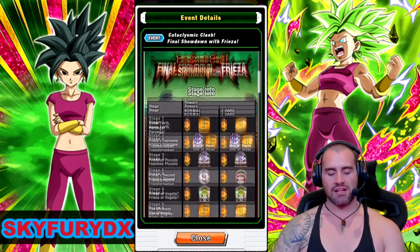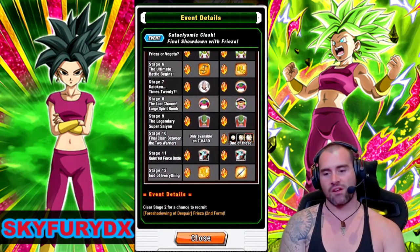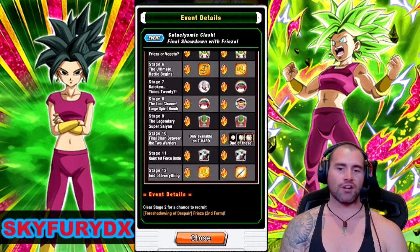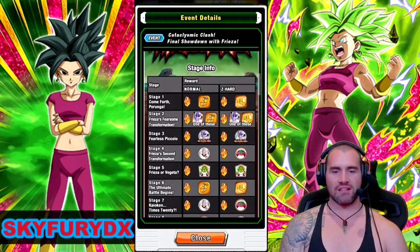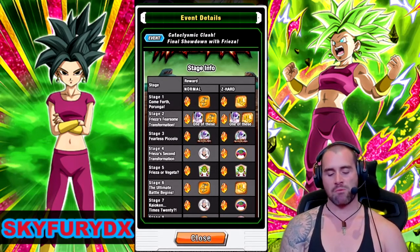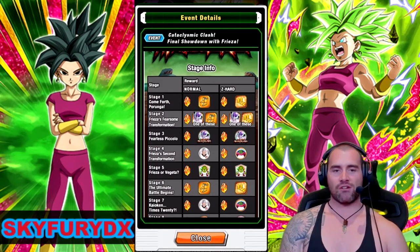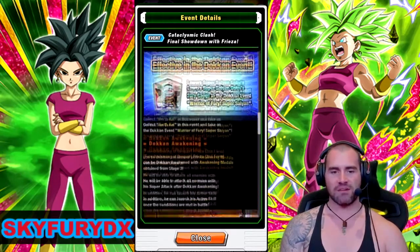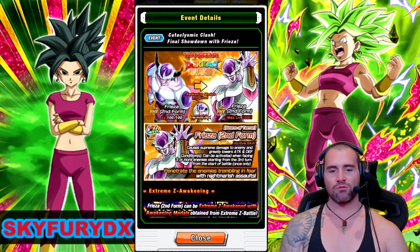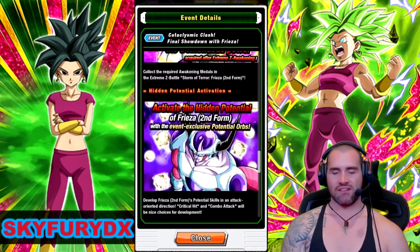So then we move on to Freeza. We can get a Second Form Freeza from stage 2 of this event, and there are also his own potential orbs. So all three of these units can be 100% rainbowed for free — that's really good. The Freeza is the only Second Form Freeza you can use in the game, apart from an SR Second Form Freeza who Dokkan Awakens into Golden Freeza. This Freeza is pretty good — he's a really strong AoE unit. He can obviously be 100% in the hidden potential system, and he's got pretty cool card art too. And he can also EZA, just like the Gohan and Piccolo.